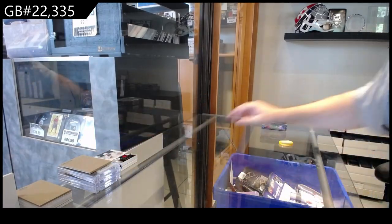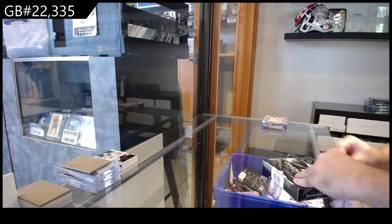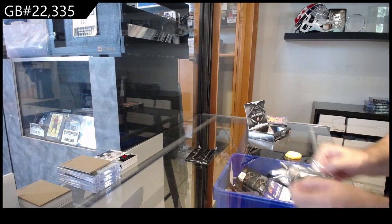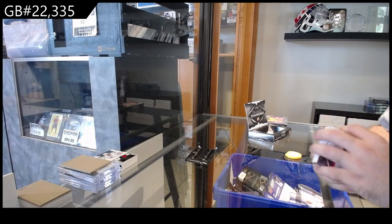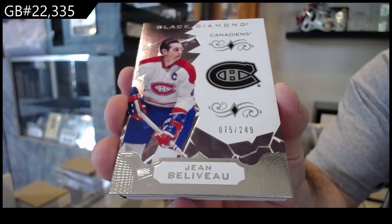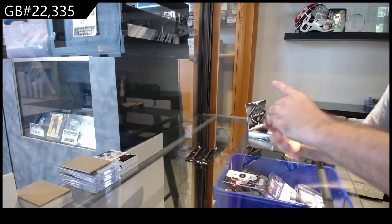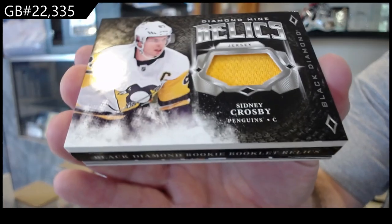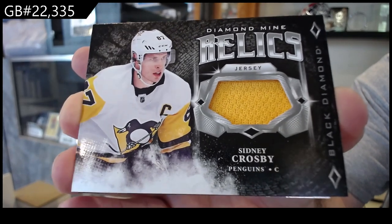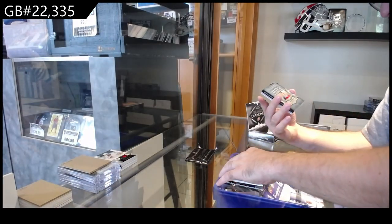Alright, 18-19 — we got a 249 for Montreal, Gallagher. We've got a diamond mine relics jersey of Sydney Crosby for the Penguins — Crosby! Number two, 99.